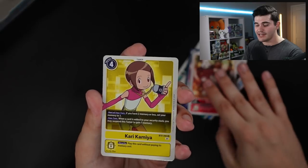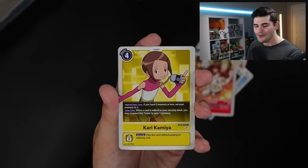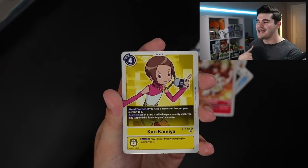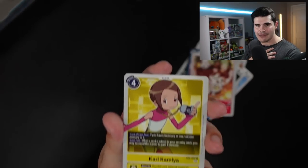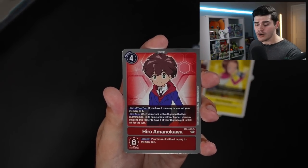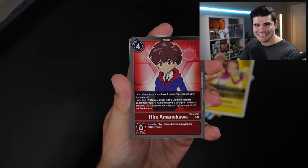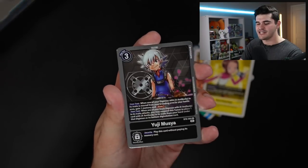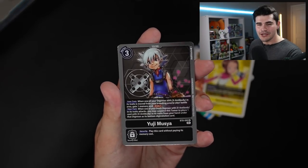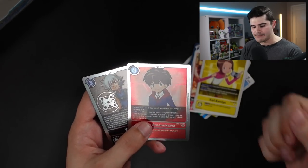We have Goobimon, the new red Digi-Egg. We have Kari Kamiya — they disgraced the 02 glow-ups by giving them uncommon rarities. I'm happy we finally have Memory Tamers at not-a-rare rarity; I'm just sad that it's Kari and TK. Our first rare is Hero, a Manokawa, just like the BT-9 box opening. Our second rare is Yuji Musya. Lots of Tamers in a row. We have some X-antibody support and some Red Generic and Gamamon support.